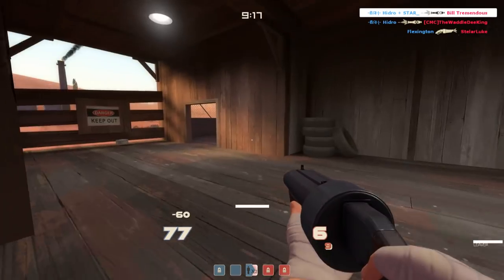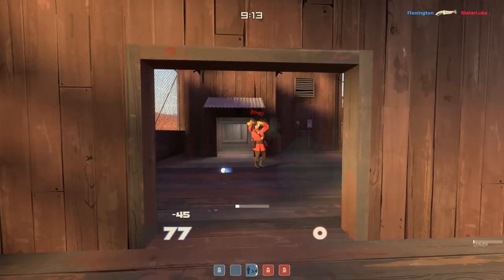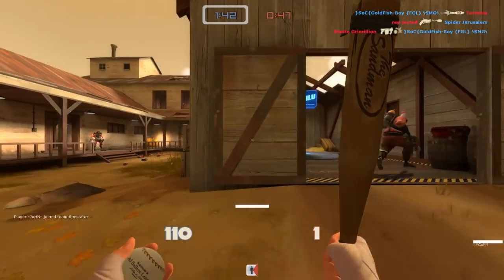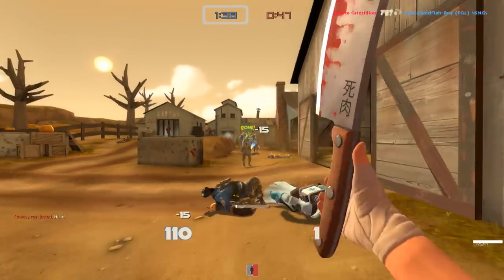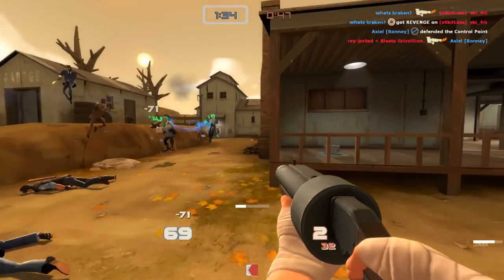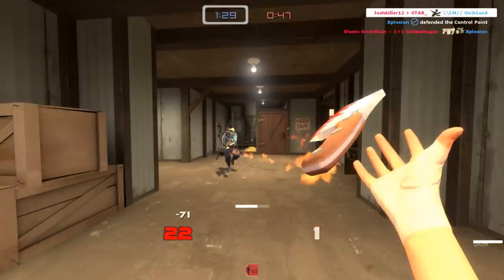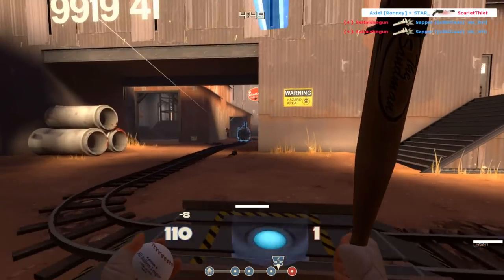Let's jump right on to the next weapon, which in my opinion is the most exciting and interesting one. It is the Flying Guillotine for Scout. It is a secondary weapon — not a melee weapon. You might think it's a melee because it's a hatchet, but this will replace your pistol. You still throw it, kind of in the same way you would throw Mad Milk from your secondary slot, and it hits people, does damage, and does bleed damage after that, similar to the Wrap Assassin on Scout.